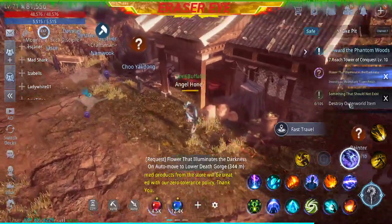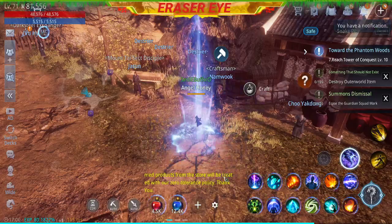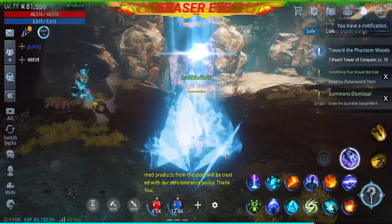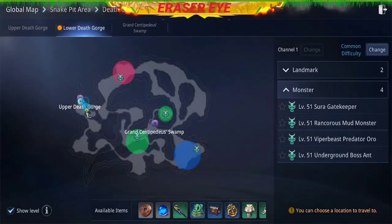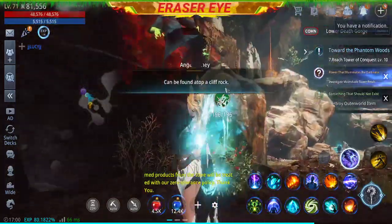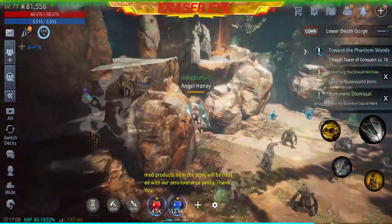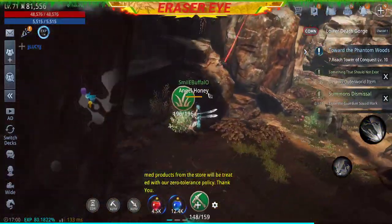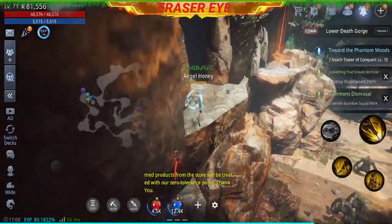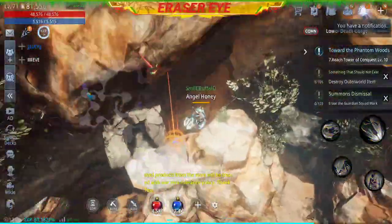This time we'll go to the Lower Death Gorge. Let's see if it will show up on the map. There, just near the entrance. It can be found atop a cliff rock. Here. So we just need to go here. Up, up.